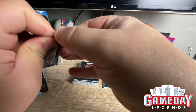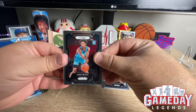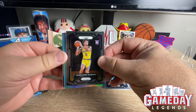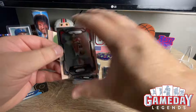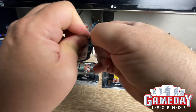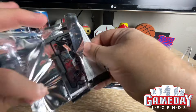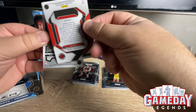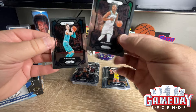This feels like a big pack. We got Leaky Black, Jalen Hood — don't know how to say your last name — Norman Powell, Jordan Poole. You get a lot of color, you get a lot of silver — you get 24 inserts or prisms. Hopefully we can get something Wemby related. Trey Jones, Grady Dick on the emergent silver, and Drew Holiday and LaMelo Ball.